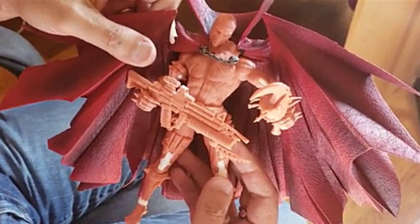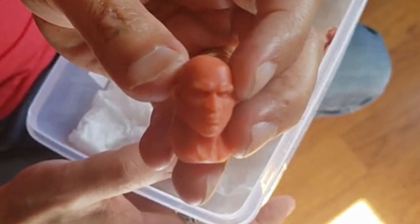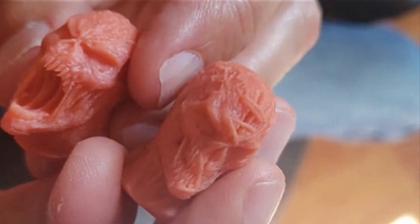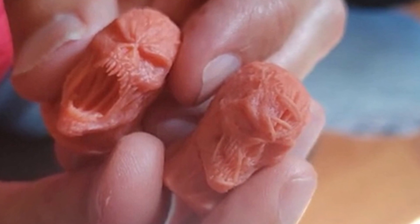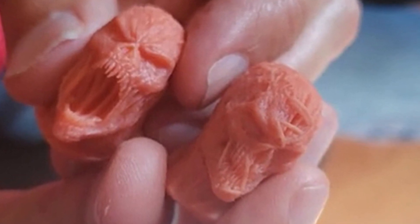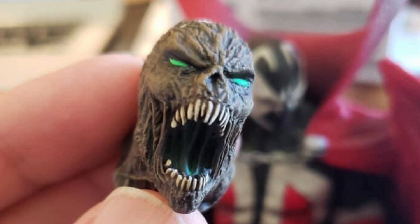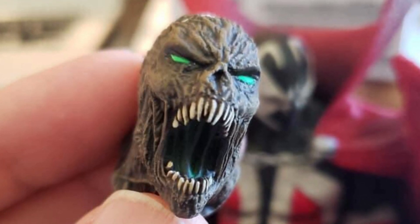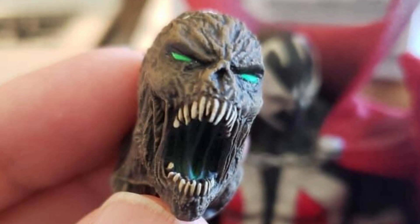The black-and-white or artist proof Spawn comes with a dope-looking sword. For alternate heads, we have the regular head for modern Spawn, the hamburger head, the Al Simmons head which appears to be an alternate for the modern Spawn included with the three-pack, and then my two favorites: the shoelace face head and the yelling screaming hamburger head. Both of these head sculpts look absolutely phenomenal, especially the yelling screaming one.